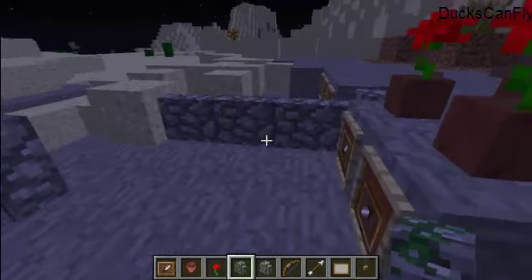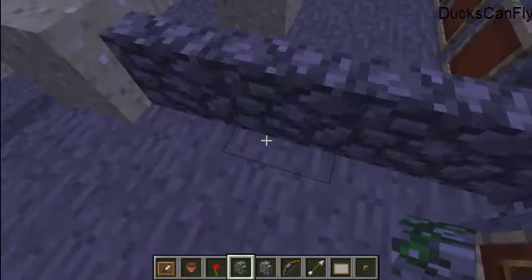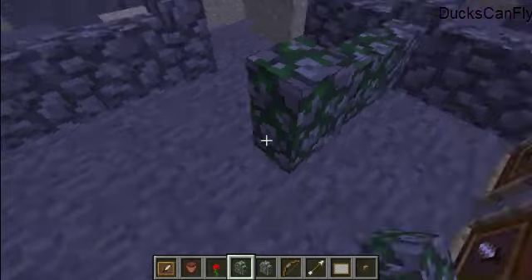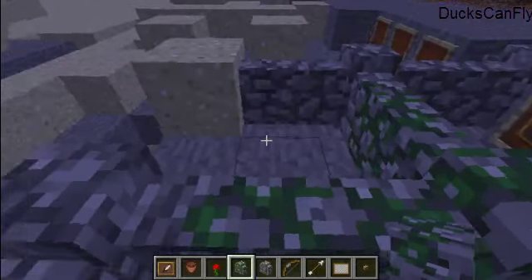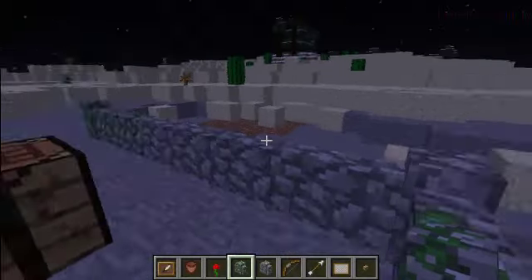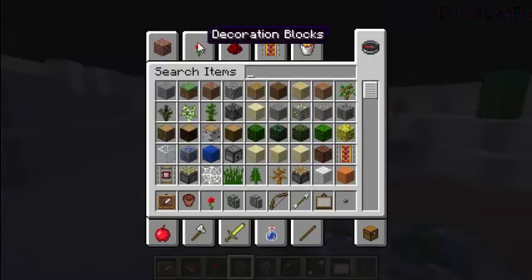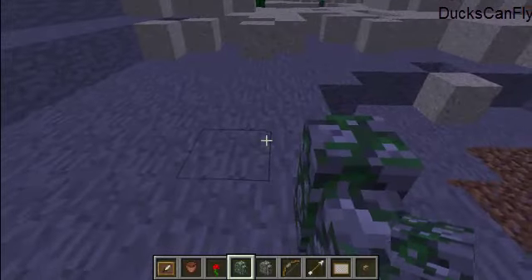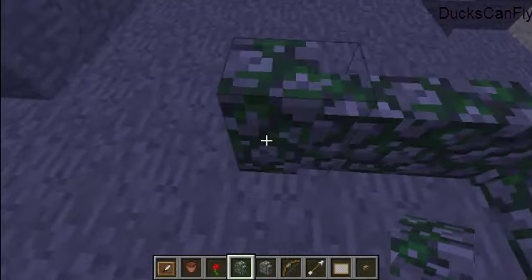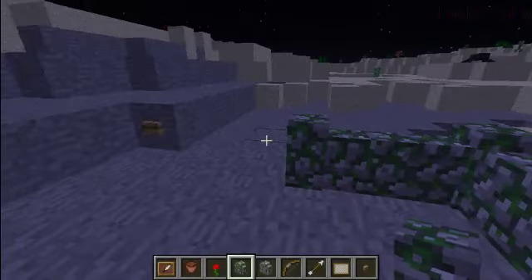They also have a new fence-type thing — it's a wall. You can now build these walls and they have them in mossy and normal cobblestone. They're like fences; they align like fences and they align like iron bars do. So they have these pretty cool new mossy cobblestone walls and normal cobblestone walls, which is cool.